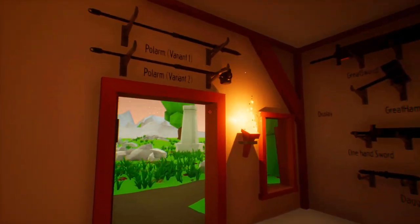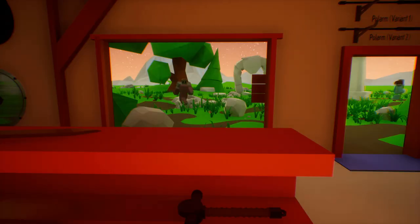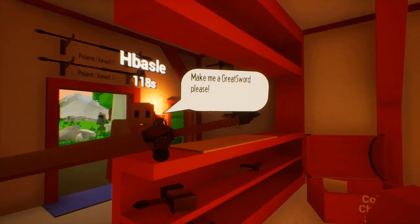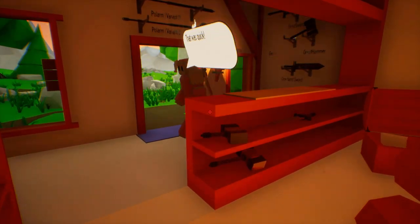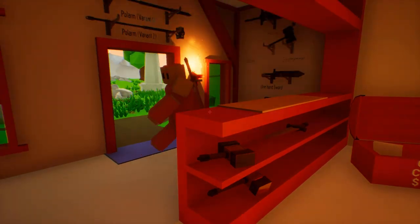Wow, I didn't even know you could do that. I just looked up here — we got a polearm hammer. Who's next? Two-hand sword. Yeah, great sword. Here you go. Bam. Have a good one. That was quick. Thank you. Bye. Have a good one.